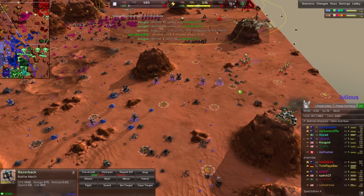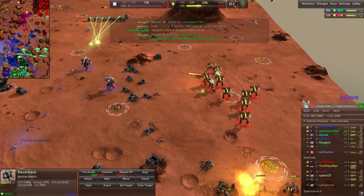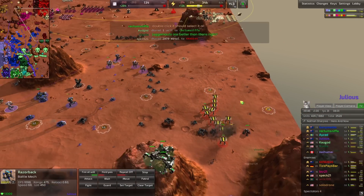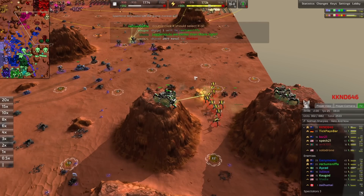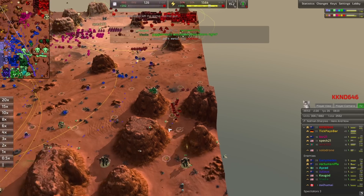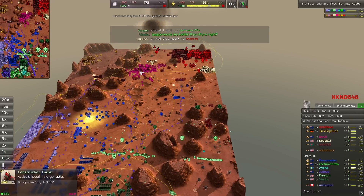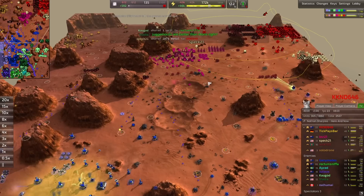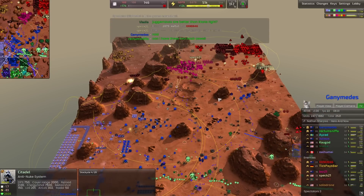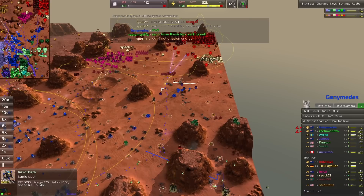Quite a few razorbacks coming out, backed by a Thor, going toe-to-toe with marauders. 1v1 a razorback wins easy — no contest — but there are a lot more marauders. Juggernauts are better than Titans, right? For the viewers: yes, easily — juggernauts are insanely better, it's not even close. Two anti-nukes there, so no more nuking of armies unless you nuke over there, but that front line is less active.